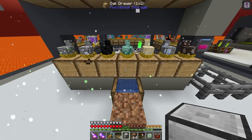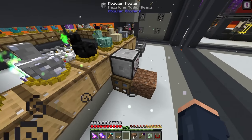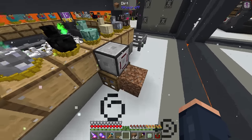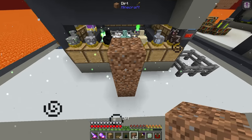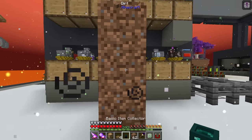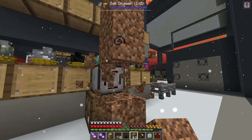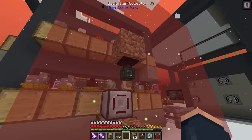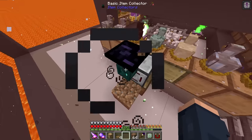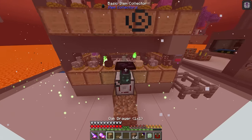We're going to need another modular router for collecting as well. With this setup it should be able to bone mill and harvest all from the same block. Actually, instead we could use a basic item collector - place it where the crop will grow, lower the range to a small area, and on top we can have a drawer. The basic item collector should be really good for this particular setup.